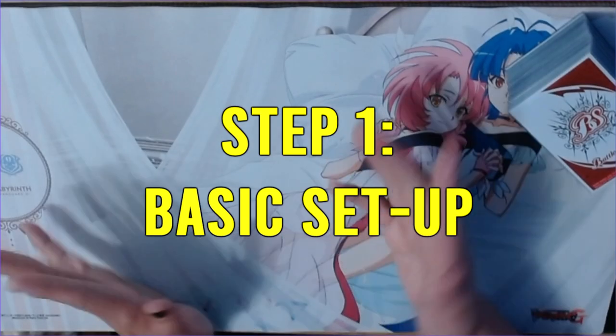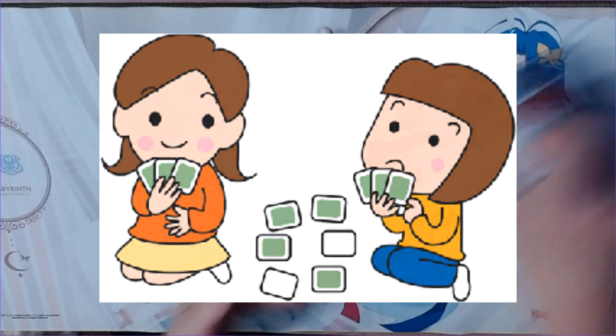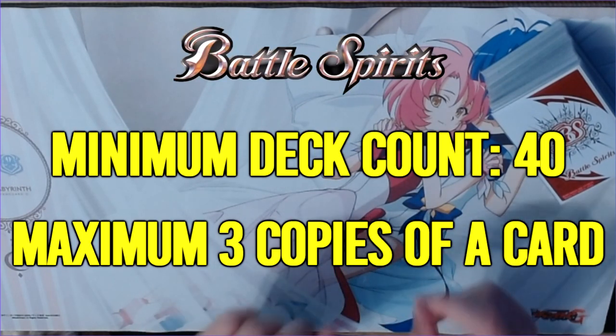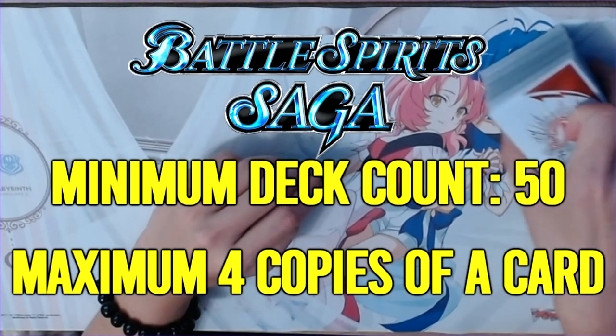Step 1: Basic Setup. Battle Spirits is a two-player card game, so both Spirits and Saga have different deck building rules and restriction lists, so make sure to look into those for your respective format. The most basic thing to note is that Battle Spirits runs on a deck count of at least 40 with at least three copies of each card, whereas Saga runs on at least 50 with at least four copies of each card.